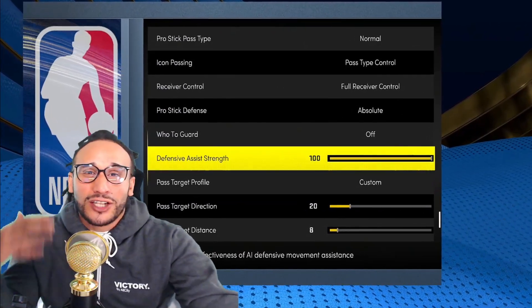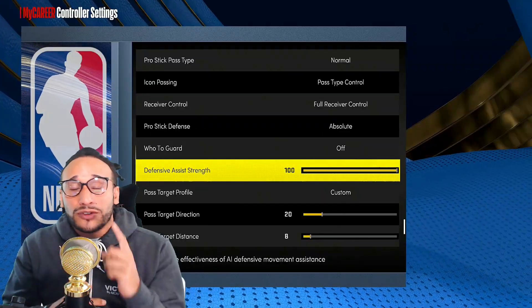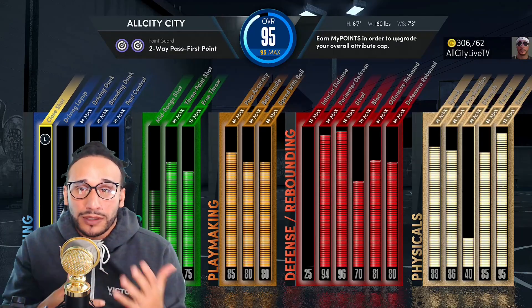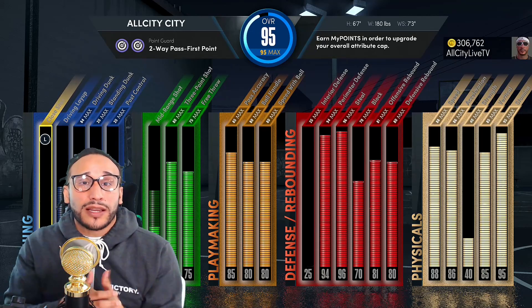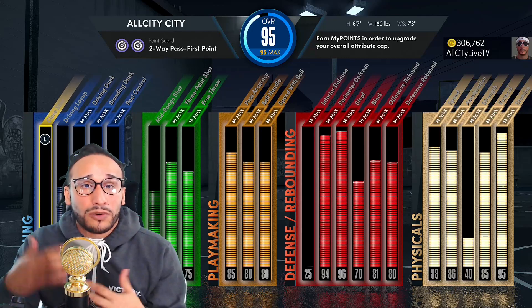As you guys can see, I've got mine jacked up — max level, 100%. This is the very first 2K that I ever considered maxing it out. I want to show you guys very quickly the defensive attributes on my build: a 94 perimeter defense, a 96 steal. This is my two-way pass-first lockdown build that I use as the primary on-ball defender in Pro-Am.